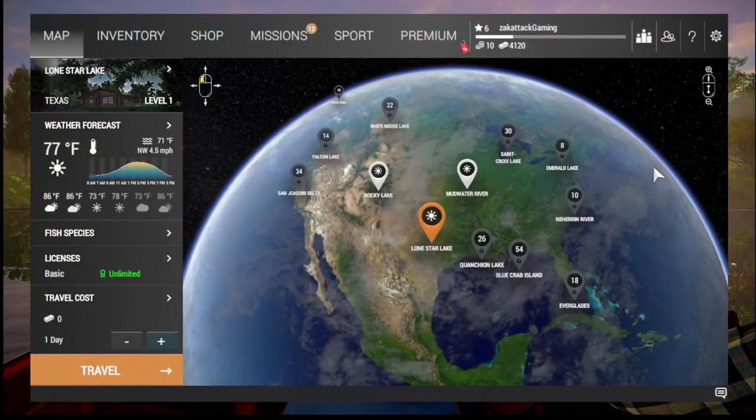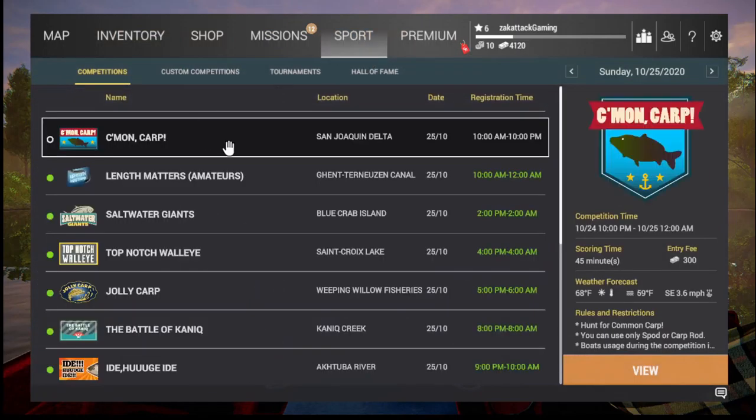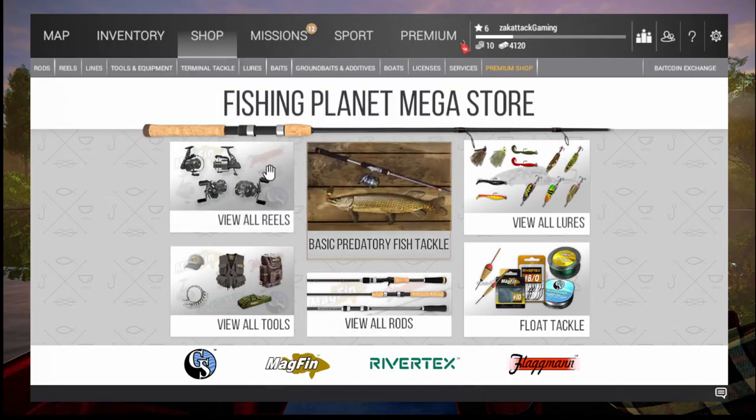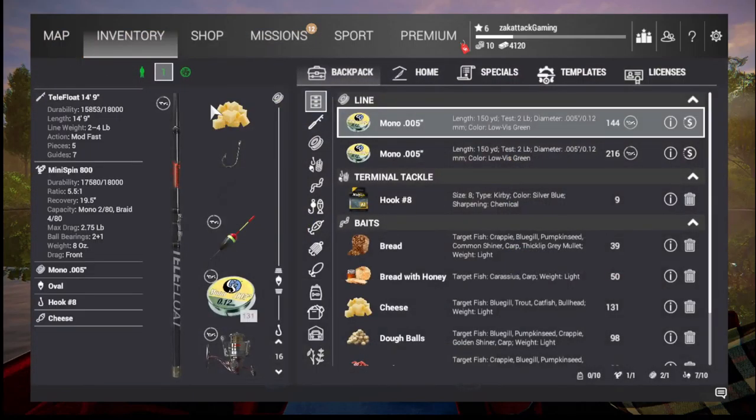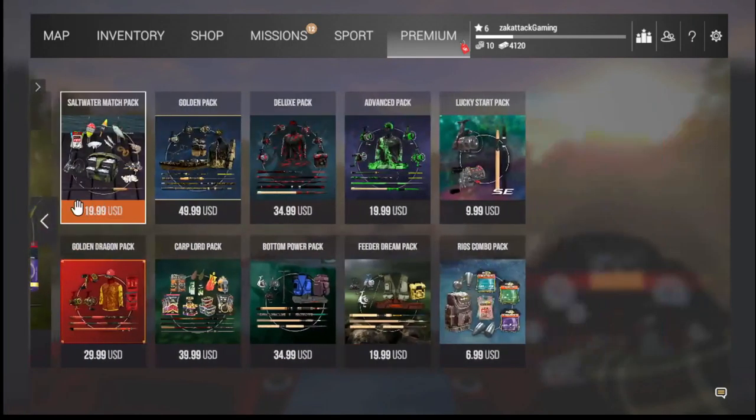Hello everybody, this is ZagTagGaming, welcome back to another video. Today I'm gonna be playing some Fishing Planet. This is a fishing game where you can do tournaments if you want. You can shop for more baits. I'm level 6. This is free to play on Steam, Xbox, and PS4, and it costs you no money at all to play, but you can buy DLCs.